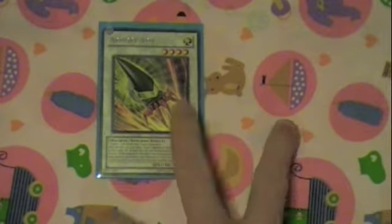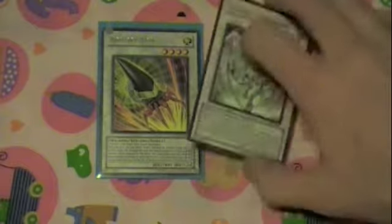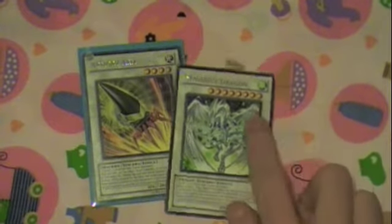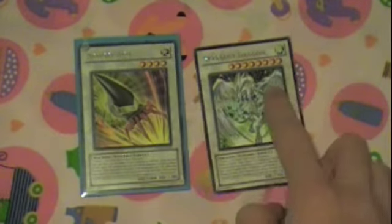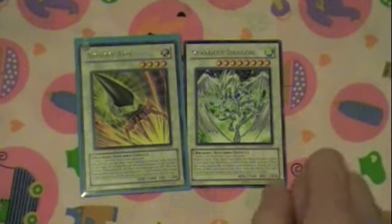If you combine this and Stardust — if you pull either of these two rares out of Turbo Pack 6, or any holo, you pretty much paid for your packs, and that's what you want to do with packs. These are worth about as much, if not more, than Fishborg Blaster Super from that pack.